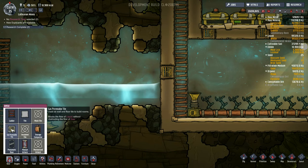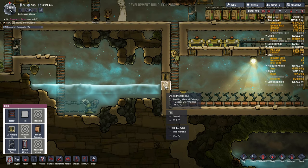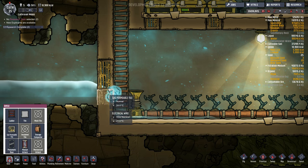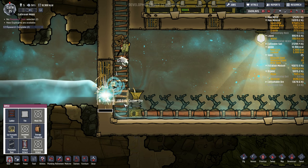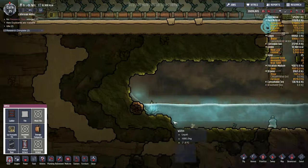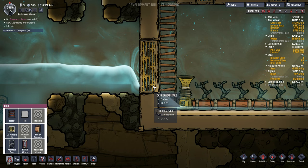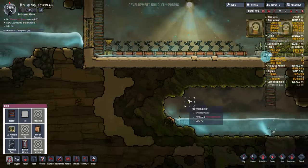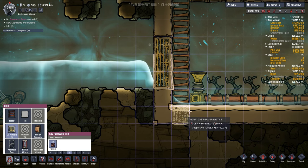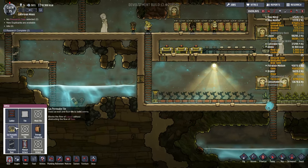Now the gas permeable tile — blocks the flow of liquid. Okay good. Of course we'd have to be very quick. Maybe that can be placed without destroying the initial tile and flooding everything. No — it says blocks the flow of liquid, but that's not blocking the flow of liquid. Is it still flowing through? Drip drip. You lied to me — blocks the flow of liquid, but this is not blocking the flow of liquid. Does it only block it if it's oriented a certain way? That's weird and I'm very confused right now.